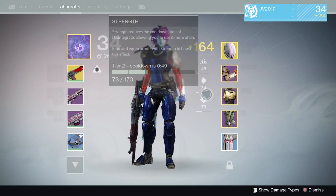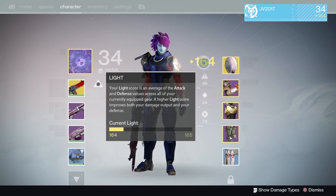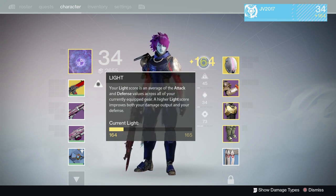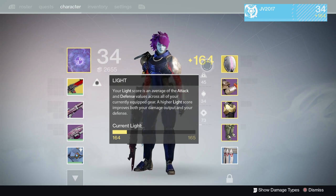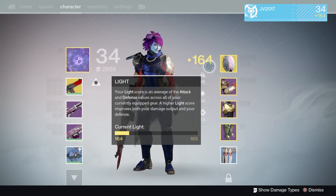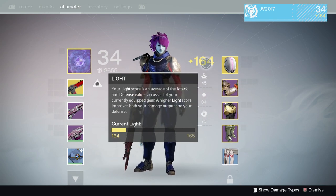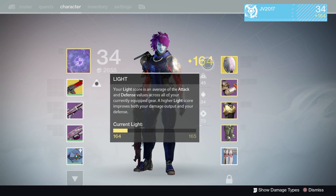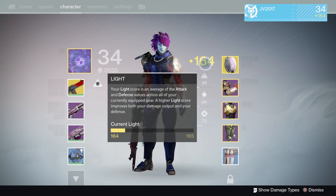Your light score is so important that it actually calculates your ability damage, your player health, and kind of affects your weapon damage along with the attack on your weapon — that's all computed from your light score. It's almost like the master value; it's something you can use to determine whether you can do activities or not, which is super important.